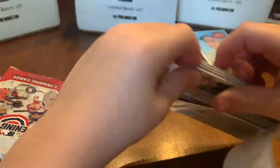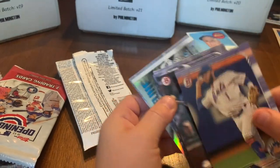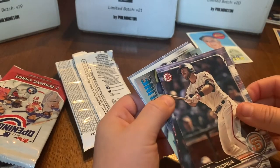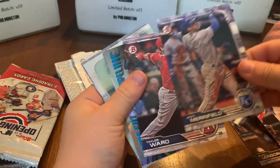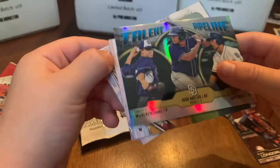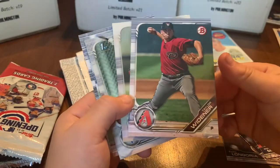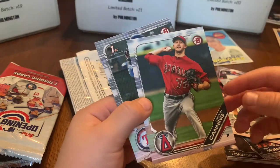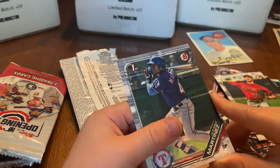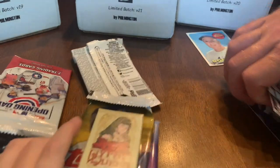Now opening 2019 Bowman. Looking for Wander Franco, Julio Rodriguez, and Marco Luciano. Every time we've opened this we got a numbered card, so we gotta get one! Cards pulled: Evan Longoria, Willie Adams, Juan Soto — a pretty good card — Whit Merrifield, Taylor Ward, a Talent Pipeline card featuring Mackenzie Gore, Taylor Widener, Forrest Whitley, Roberto Ramos, Griffin Canning, and Julio Pablo Martinez — a good prospect in the Rangers system.